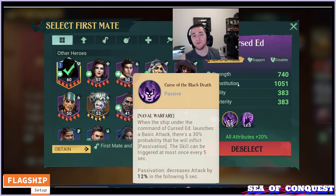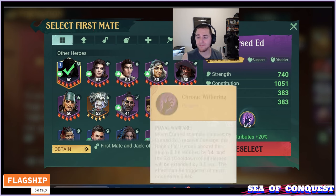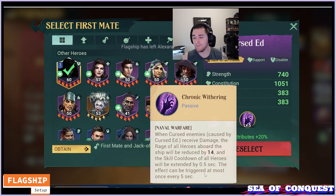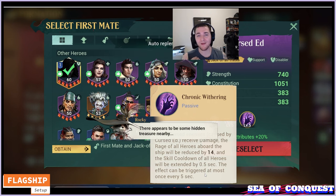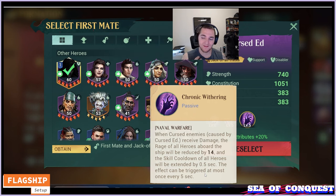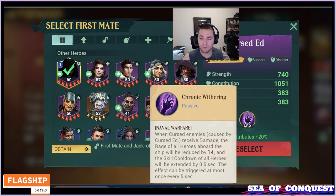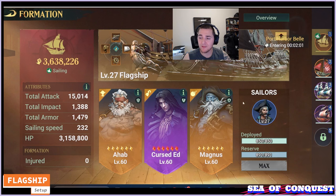Cursed Ed also has the ability to reduce enemy rage — 14 rage is not a lot, so that's minor. But importantly, he can lengthen the skill cooldown on the enemy heroes on the enemy ship. This triggers once every 5 seconds whenever the ship takes damage. So over the course of a long fight, you may gain an additional 1 or 2 hero ultimates on each one of your ships compared to the enemy that's getting debuffed. Cursed Ed is great.